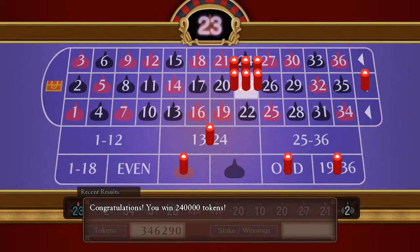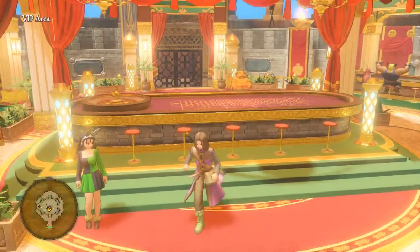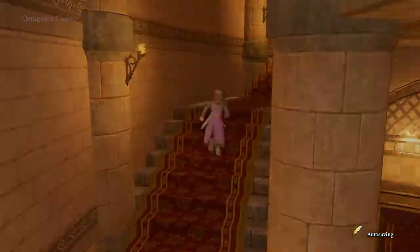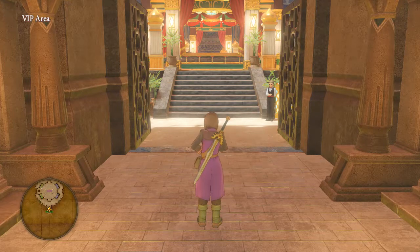That's the most I've seen won at once. The reason we got so much is because we bet on red, on 13 through 24, on odd, on 19 through 36 — all six of those 2,000 bets hit on this single number, and it all adds up to 240,000 tokens. Anytime you make money, walk out the door and walk right back in — that autosaves the game. Basically it autosaves anytime you walk into a new area, so we've locked in our profit.